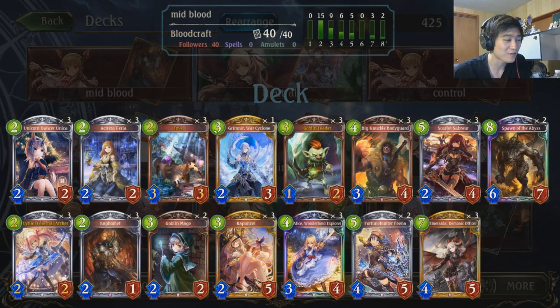In this video I'm going to be featuring the new midrange blood deck that came out after the Wonderland Dreams expansion. This deck is kind of a mix between the neutral package and solid blood cards. We got the core neutral cards like Feria, Unica, Lyrio, Goblin Leader, and Alice of course.